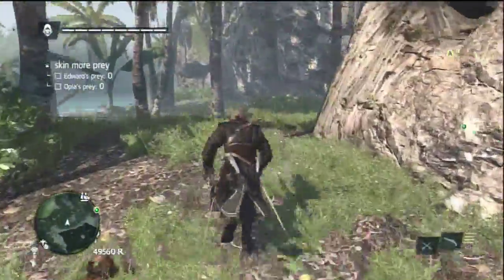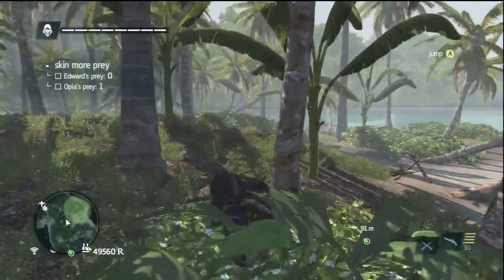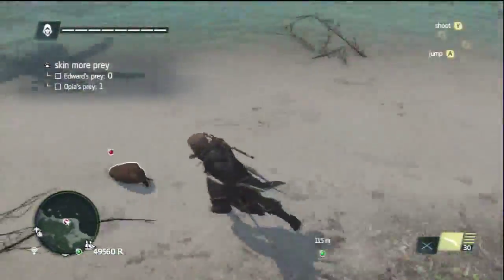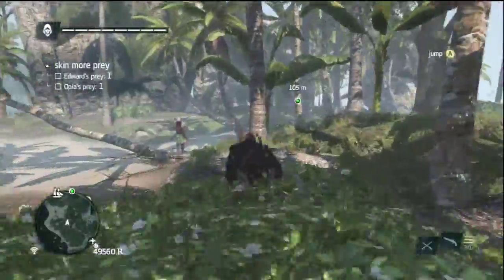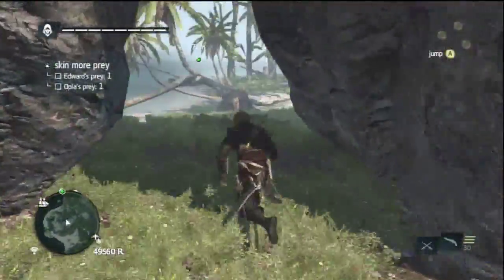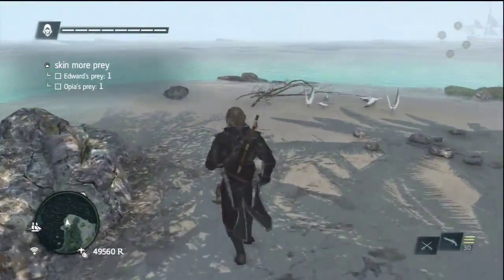Alright, so we gotta go hunt some things. I saw one of those beaver-looking things over there. Oh, there's green areas. She already has one — stop climbing trees! Got one. I'm just gonna shoot these things — too much time to run after them. Plus I get to try my new guns. You see them in that cutscene? They're sick looking — white with crazy designs on them.